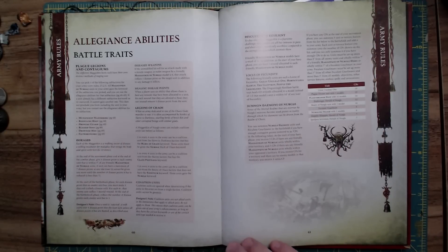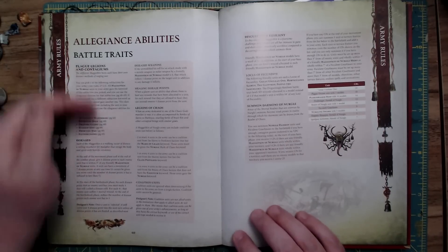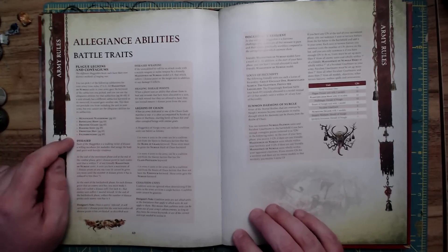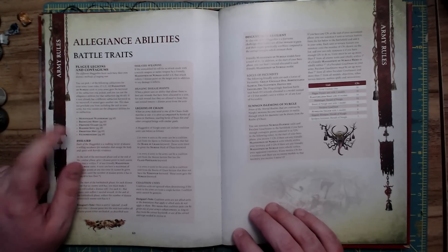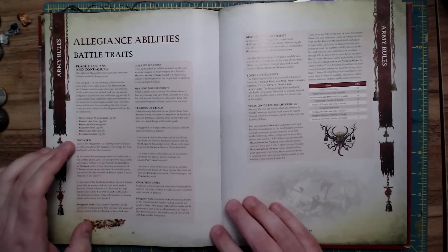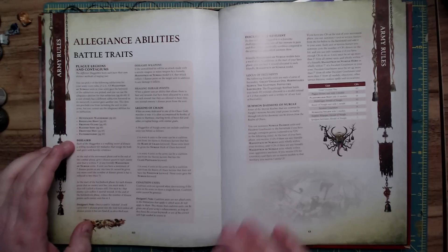Let's talk about their allegiance abilities. There's stuff we already know — like you can choose a sub-faction. All the sub-factions introduced in Wrath of the Everchosen are now here, complete in their book, which is just a blessing. I love that so much. And we're introduced first to their core idea called Diseased.